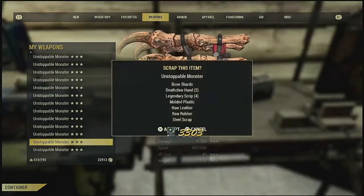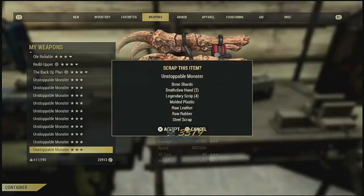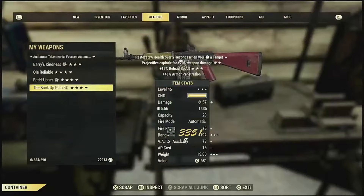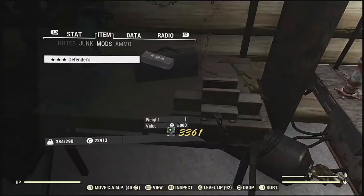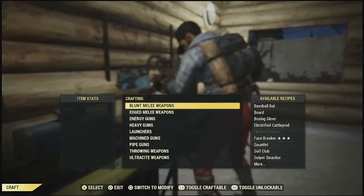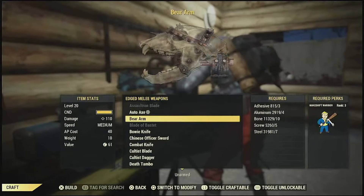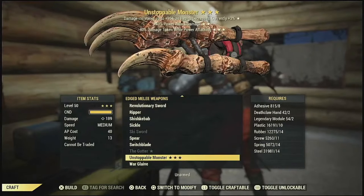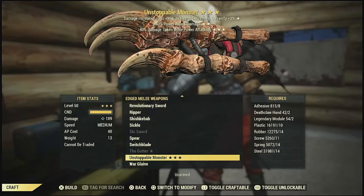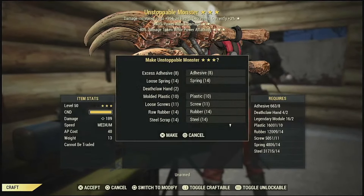Is the drop chance lower on created legendary weapons? Like if I crafted a bloodied versus found one in the wild, is it going to be a higher chance to drop anything? Like nothing — not even another Defender. 42 — I just got another 10 hands. I don't know if it's a glitch or just an unintended way it works, because they didn't expect people to be doing Super Duper and Scrapper. It might also be a glitch because I had 21 originally and it took one deathclaw hand and still made the Unstoppable Monster. We're almost done with modules in this section — it feels good to burn all that scrap.